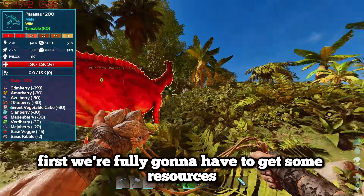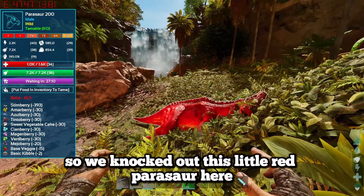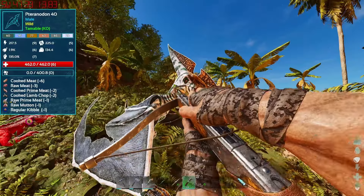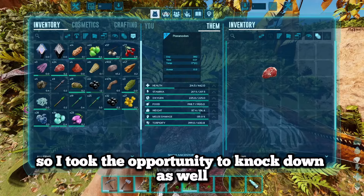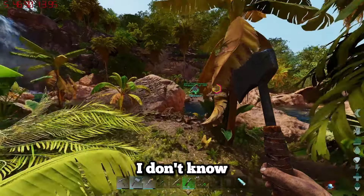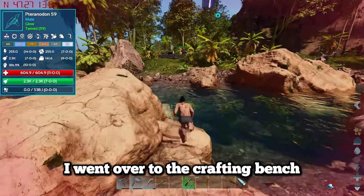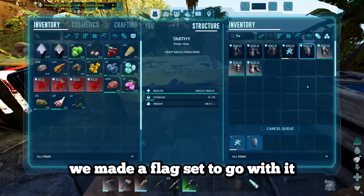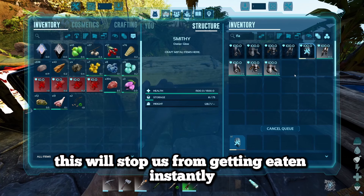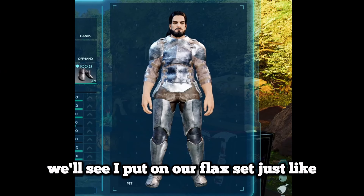First, we were going to have to get some resources, and to do that we needed to knock out a parasaur. So we knocked out this little red parasaur. There was also a pteranodon that landed right next to me so I took the opportunity to knock that out as well. After the pteranodon had finally tamed up, I went over to the crafting bench and made a nice little pteranodon saddle. We made a flax set to go with it, hopefully to stop us from getting eaten instantly.